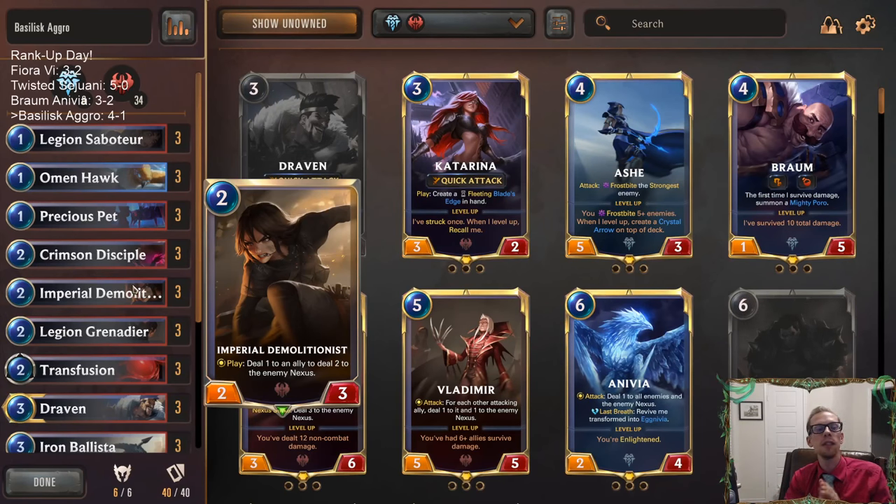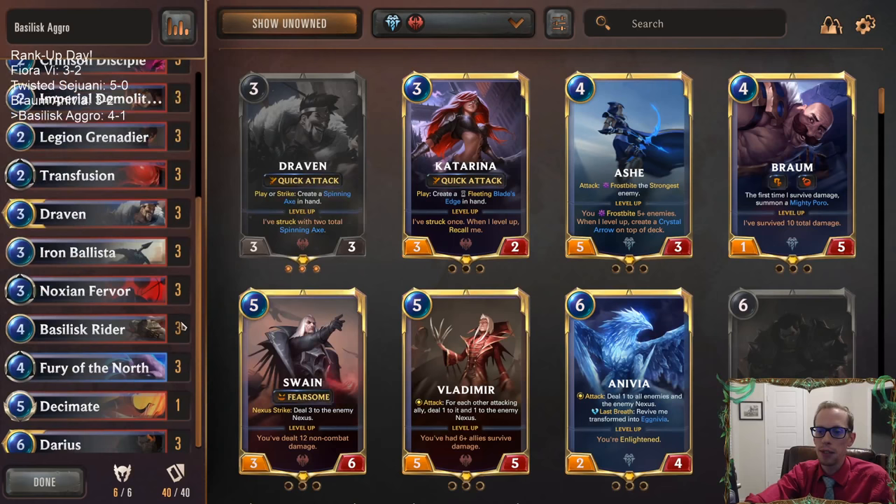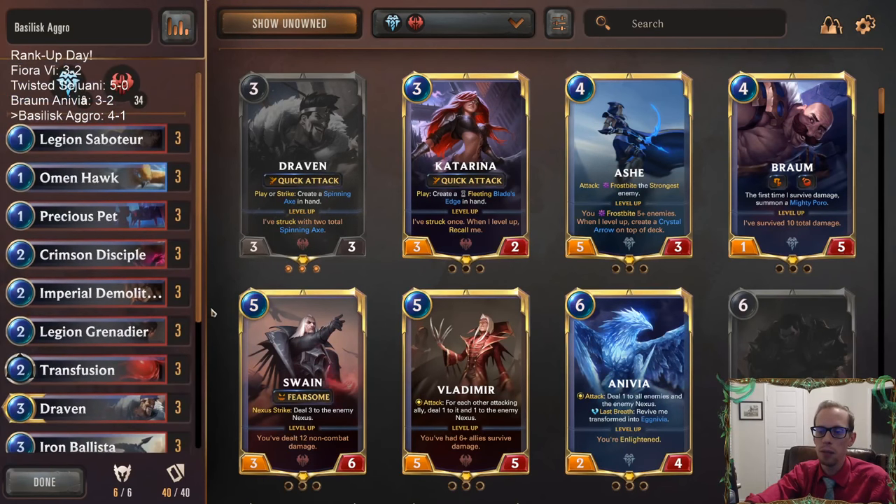That's Basilisk Aggro — it was a 4-1, should have been a 5-0. I messed that game up. That loss was on me — I could have definitely won if I would have played all those things pre-combat and attacked. We would have won that game. Good learning experience, and that's what it's all about — learning and getting better. Anyway, that's it here for Basilisk Aggro. Thank you so much for watching, and I'll see you for the next video.